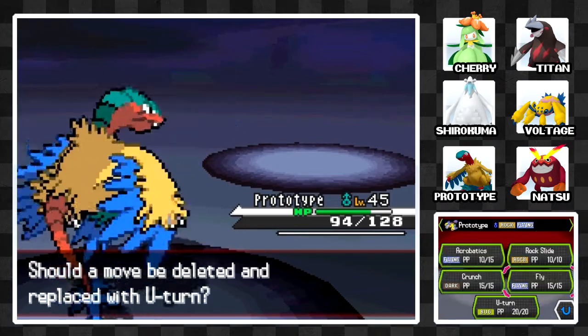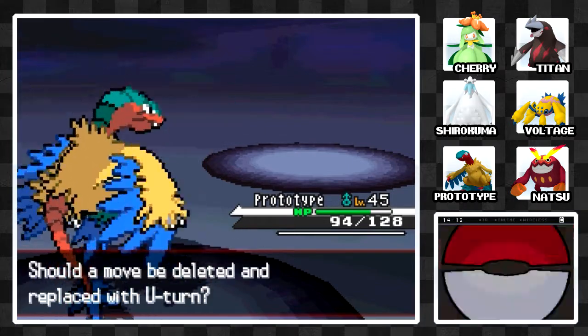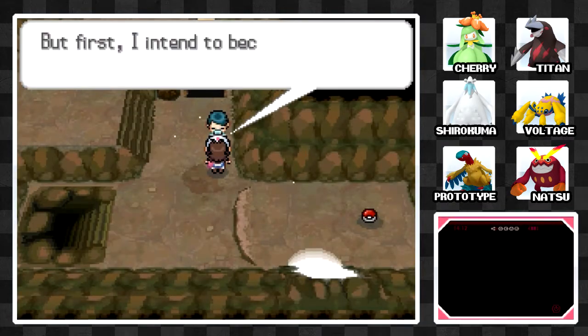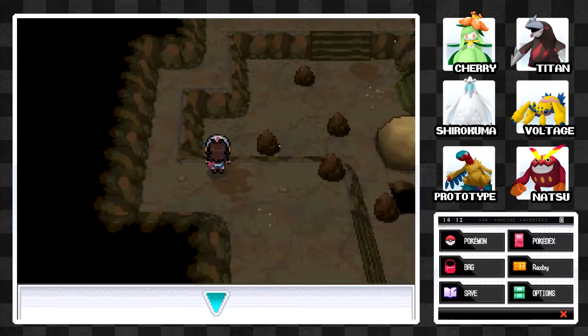Rock Slide gives me STAB, and I kind of need my other moves right now. U-Turn is a great move and you should probably go for it, but I need my other moves at the moment. U-Turn definitely is a great move though. Anyway, we got healed back to full health — that is always good. I just got healed by the best Doctor in the world!